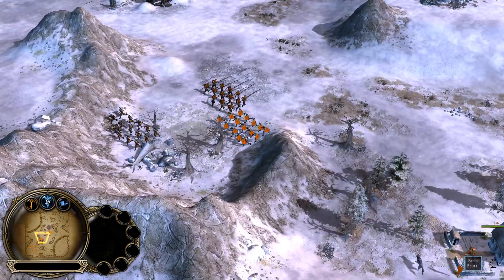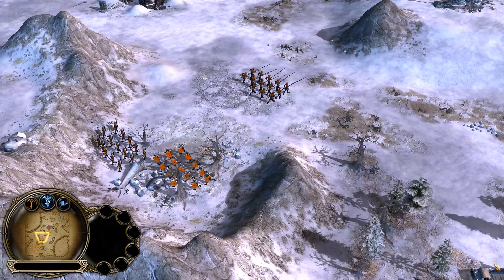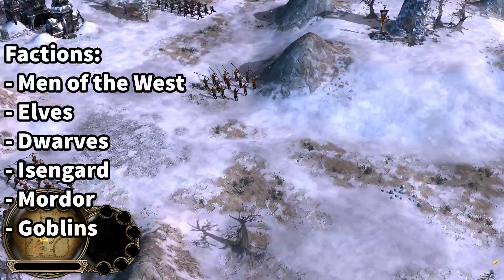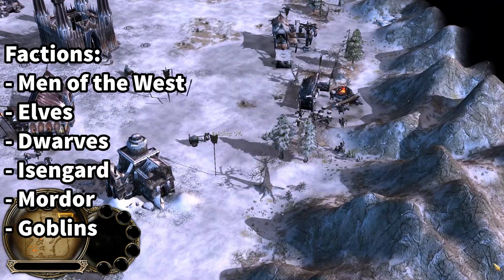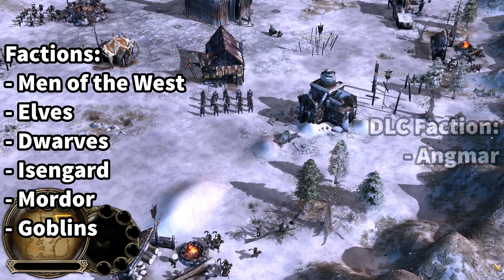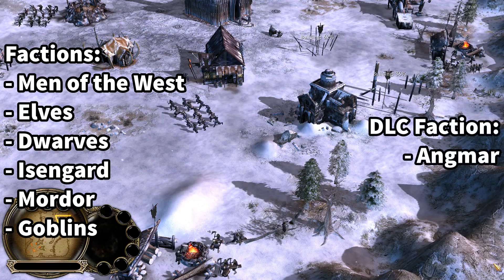The playable factions included are as follows: Men of the West, Elves, Dwarves, Isengard, Mordor, and Goblins. The Rise of the Witch King expansion adds a new faction, Angmar.